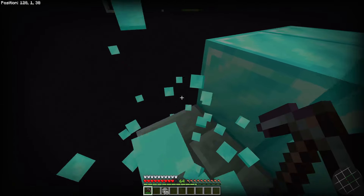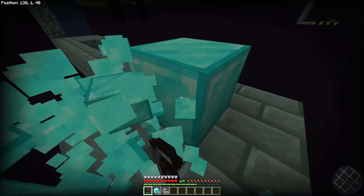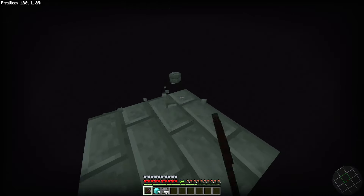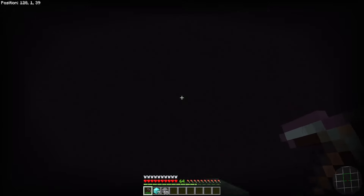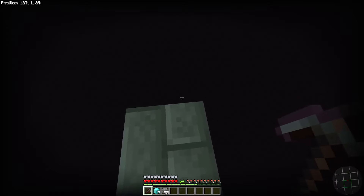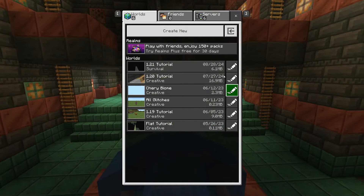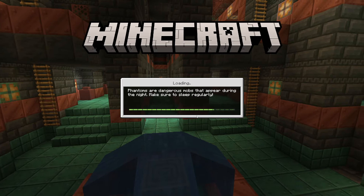Take the pickaxe and dig out all the diamond blocks, making sure to collect all of them — otherwise they will fall into the void and vanish. Then remove the platform you built the duplication blocks on top of, so you have no blocks remaining within the new chunk — only the bridge in the old chunk. Now you can duplicate these blocks by just saving and quitting the game, then going back into the world.